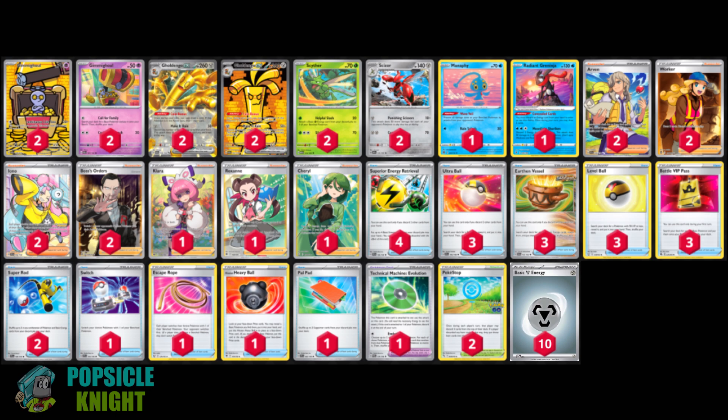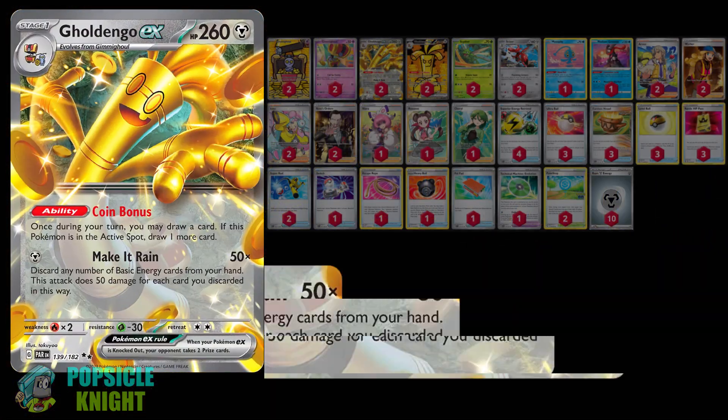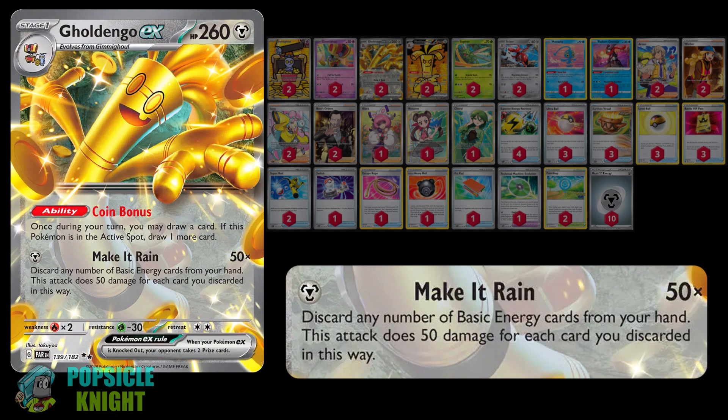In today's video, I'll be showcasing Goldango EX from the Paradox Rift expansion set. Goldango EX is really powerful thanks to its attack, Make It Rain. For a single metal energy, you can discard any number of basic energy cards from your hand and this attack deals 50 damage times the number of cards you discarded this way.